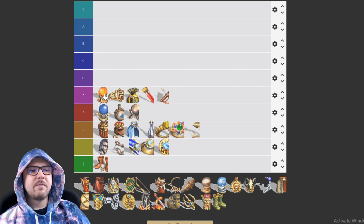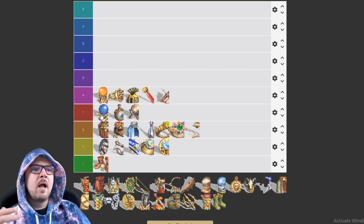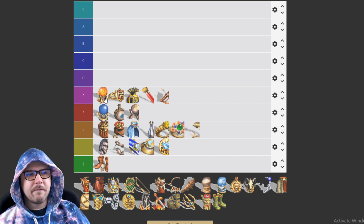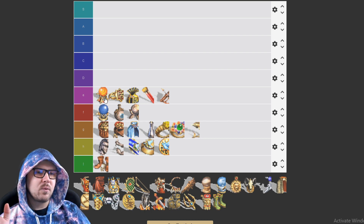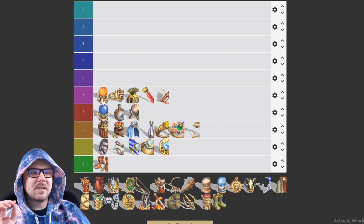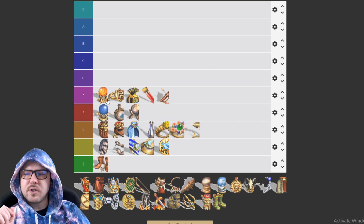The Fire Orb increases fire spell damage by 50%. It's definitely more useful than the Water Orb — it can boost Armageddon damage, help Luna with her Firewall, and also boost Fireball and Inferno. Pretty decent in certain situations, though not super amazing.